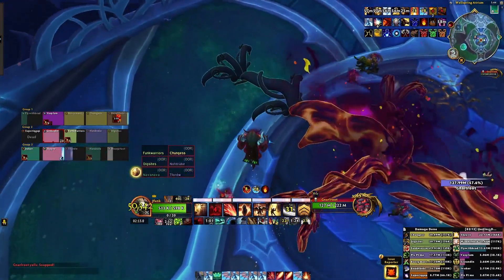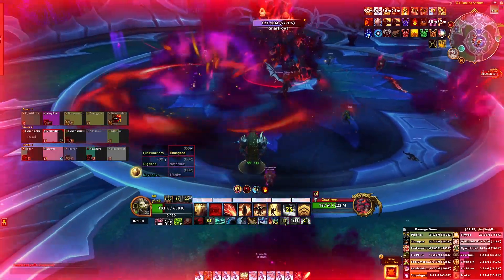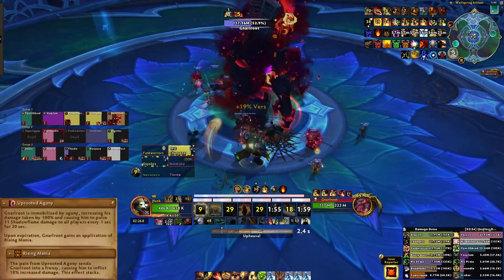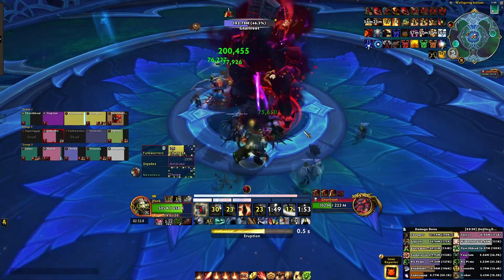As the intermission begins, you want to have pre-assigned areas of the room for people to focus on soaking, because the goal of this phase is to burn the roots as quickly as possible. Once all the roots are burned, the boss will take 100% extra damage for 20 seconds. When this expires, Gnarlroot will gain a 10% increased damage done buff for the rest of the encounter and begin phase one again.